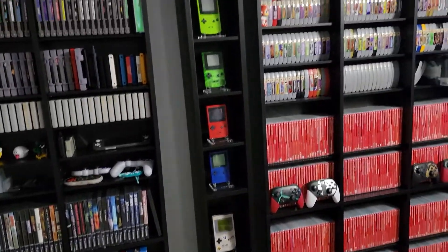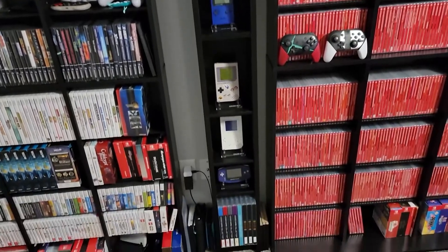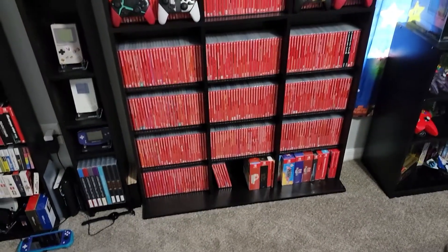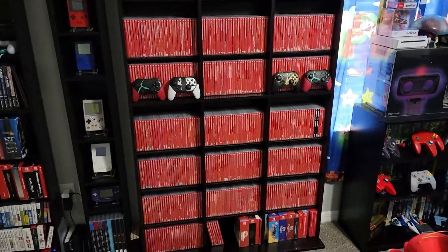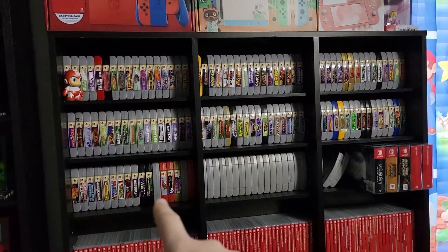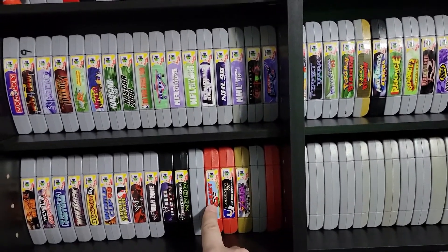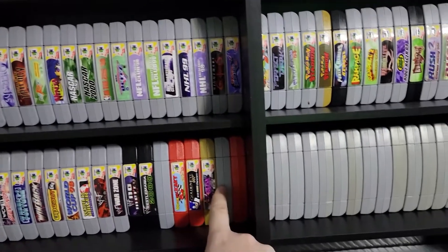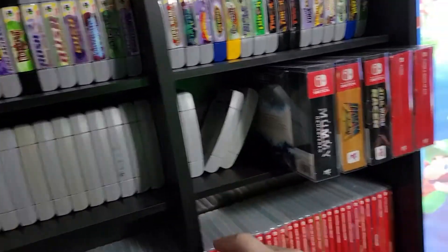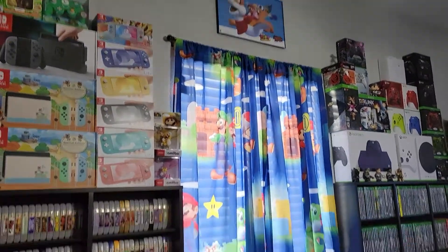I turned this into almost like a Game Boy shrine. Those are where I keep my Switch games because it's easier than going through all of these — and yes, the Switch games have grown. Then we have Nintendo 64 — all US here — and a couple of mods: Animal Crossing, Dragon Ball Kart, GoldenEye with Sonic characters, Legend of Zelda Master Quest, Missing Link, Super Mario Bros 64. These are all Japanese N64 games. And then limited run Switch, and up top: Switch, Switch, Switch, Switch, Switch, Switch, Mario.